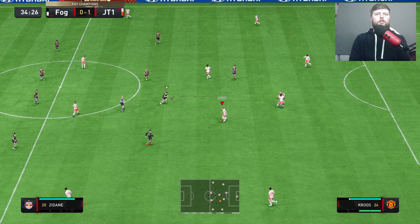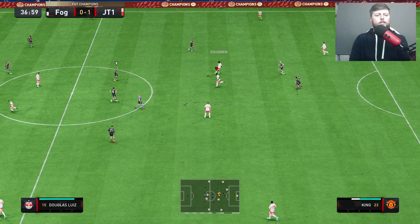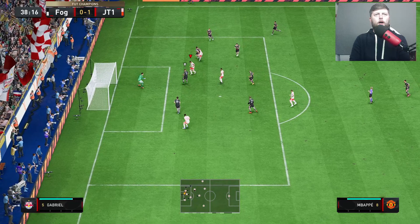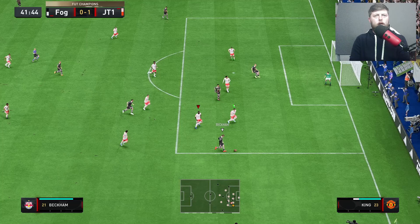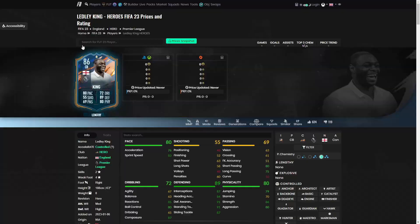He's got the heading - six-foot-two, solid height for a defender. Using a bit of strength, Haaland has no chance. Looking for that Messi run - passing wise it's just above average, nothing too crazy but definitely enough to get by. Watching that run all day long, solid defending. Watching Beckham go for the cross - good block, and he was offside anyway. He knew what he was doing.